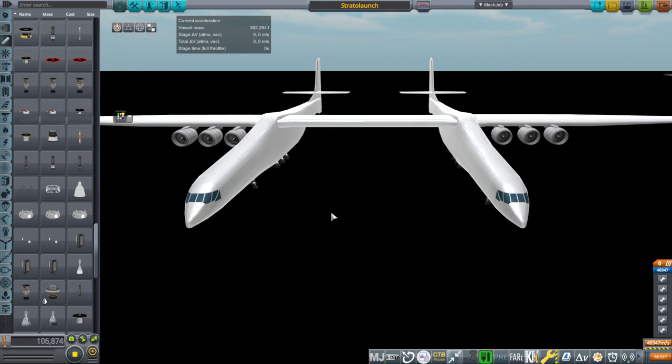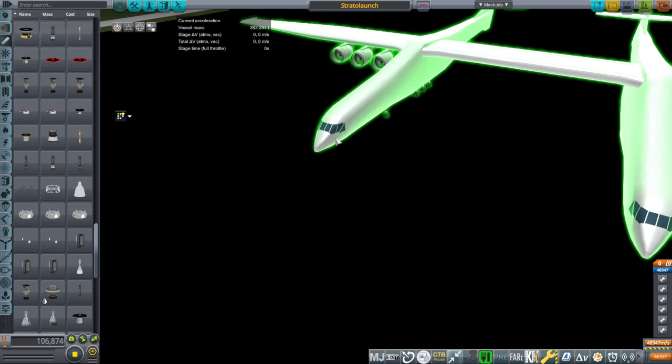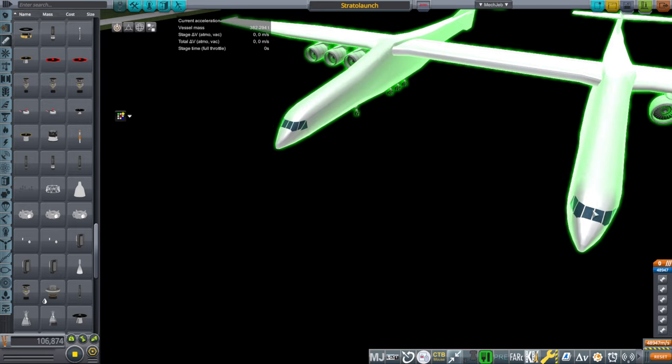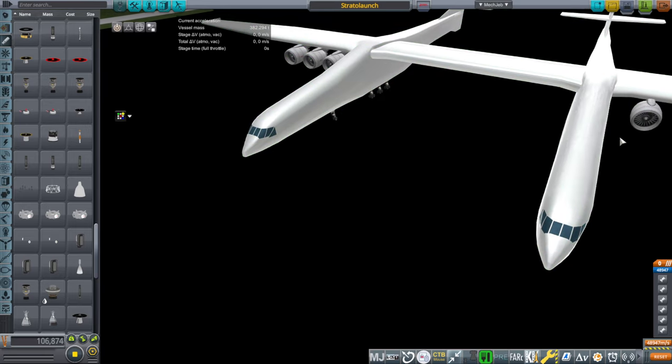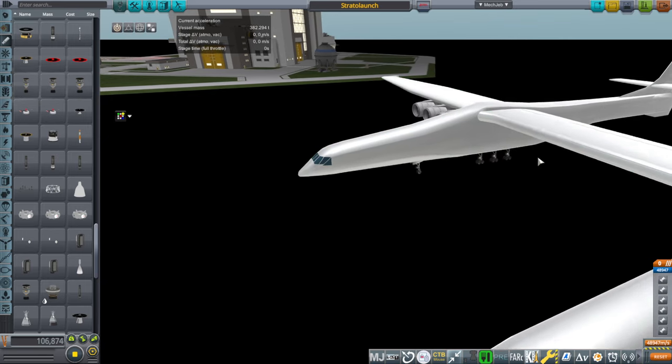First complication: the cockpit is actually on the right side, so that's asymmetrical. The windows here are meaningless — there's nobody in there and nobody can be in there. So yeah, that's a little bit weird.